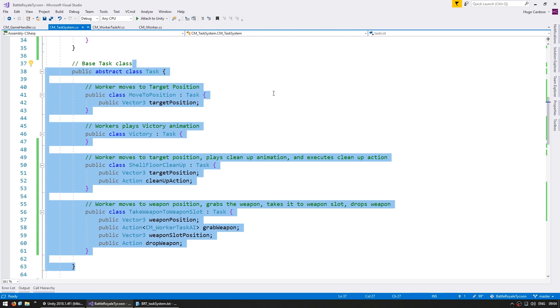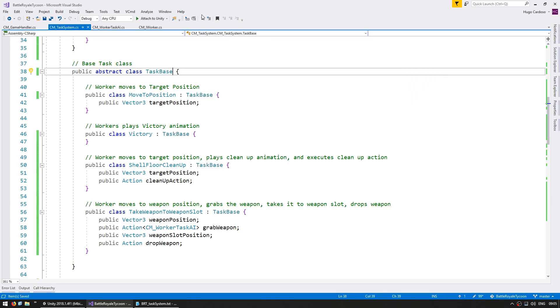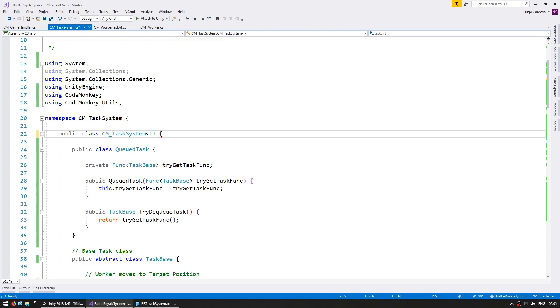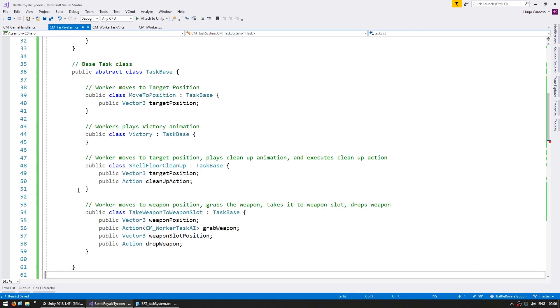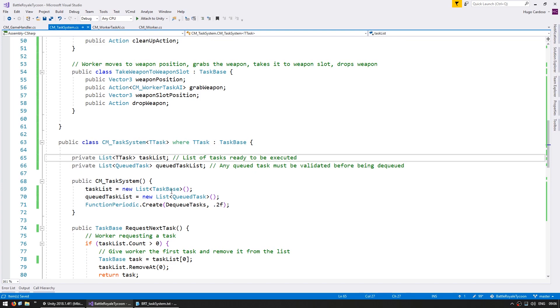So let's modify the task system to keep the task list handling in here but the task types defined elsewhere. Let's first rename this to be called taskBase since this will be the base task class for every other task that we want to create. And up here on the task system, we're going to make this class with a generic type and call that generic type tTask. That will be the type of task where tTask must extend taskBase. So let's copy the task base outside. Now in here, let's rename all references of taskBase to be of type tTask.